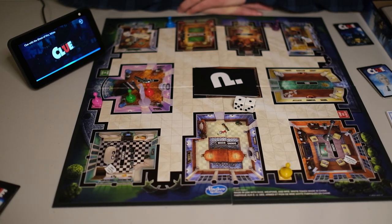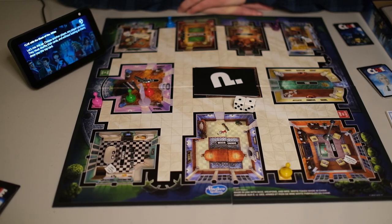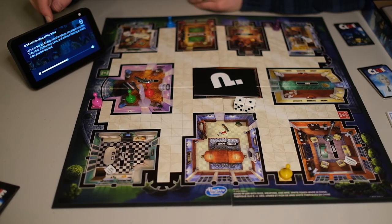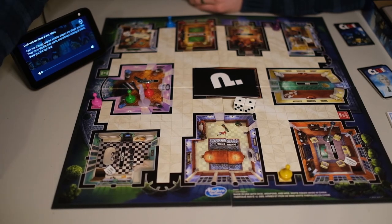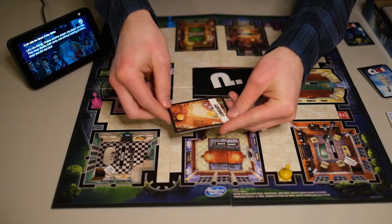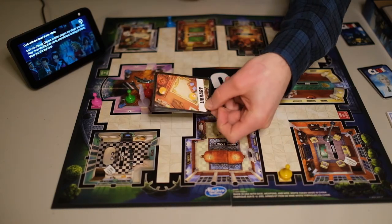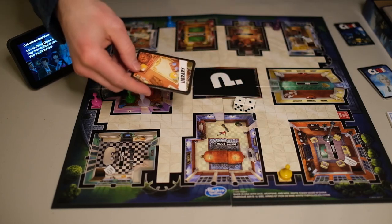Alexa, ask Mrs. White. [Mrs. White responds]: 'Choose another player, any player you like — they must shuffle their cards and without looking at them, show you the top card.' So Mrs. White is making one of my opponents shuffle their cards and then they have to show me the top card without them seeing which one it is. So I would now know that the library is not the murder location.